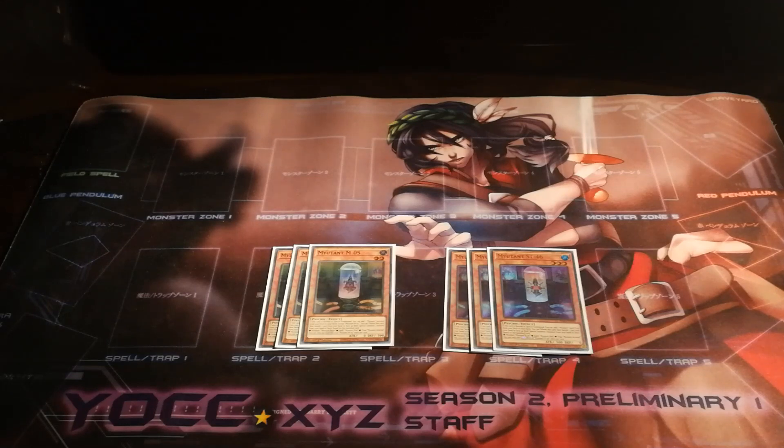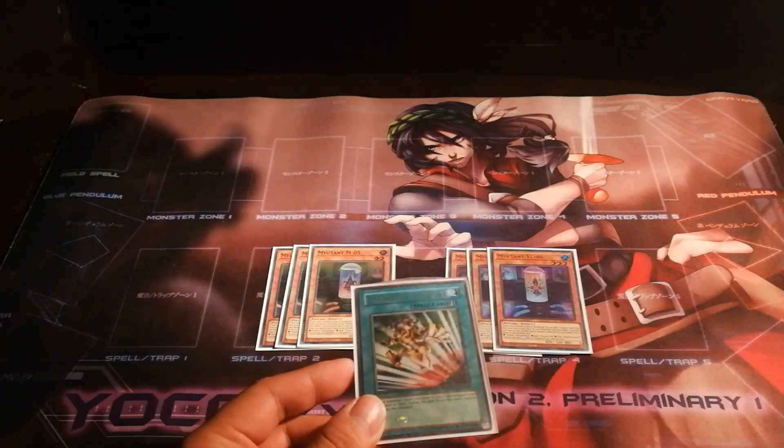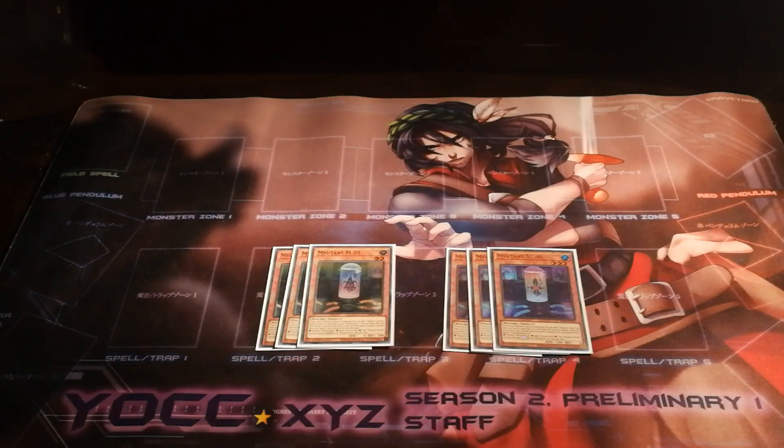And this in turn determines why I'm playing a lower spell count but a higher trap and monster count. All my spells in the deck are things that don't stick to the field and I'd rather activate them than consume them for my mutant effects. And as such, I'd be playing only one Mist for the limited spell count.